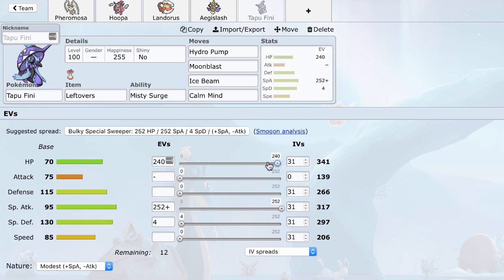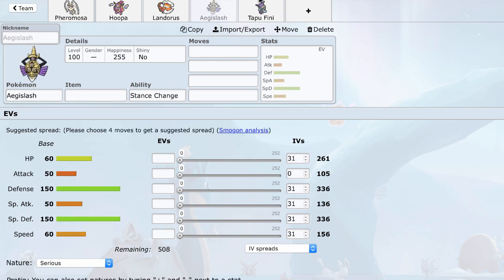I do want to run some speed on this. I honestly probably don't need to hit 242 but outspeeding Adamant Bisharp is useful. I still have a lot of bulk from the awesome base 115 defense, base 130 Special Defense, and decent base 70 HP — pretty passable. Yeah, this thing is a really, really good mon.